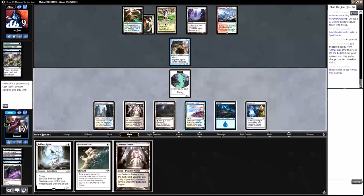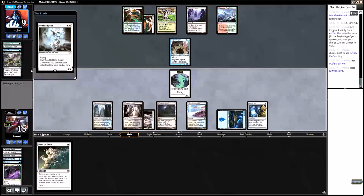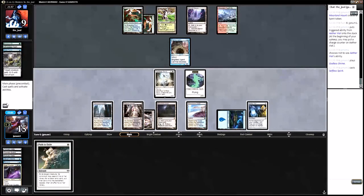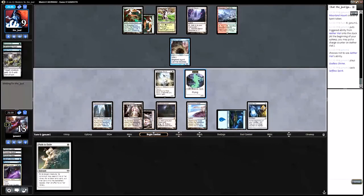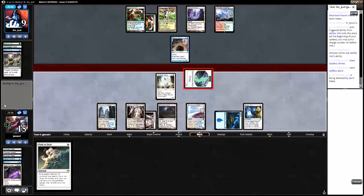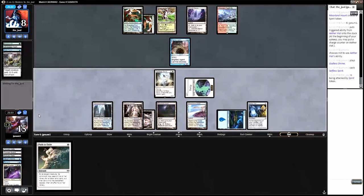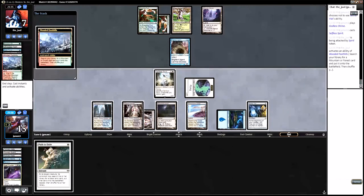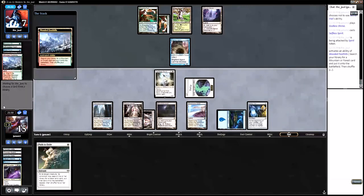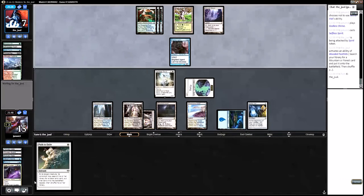Godless Shrine — does that do anything? Path. We'll play this guy untapped. White, blue — cast Selfless Spirit. Attack with our Spirit, opponent goes to eight. I went through all my sideboards and fixed some things — took out a lot of Infect hate. And apparently I should not have. Cracks a fetchland — goes to seven. Seems pretty good for us. They have a Rancor and two random cards. Grabs another Breeding Pool tapped. Are we going to get in with both infect creatures?